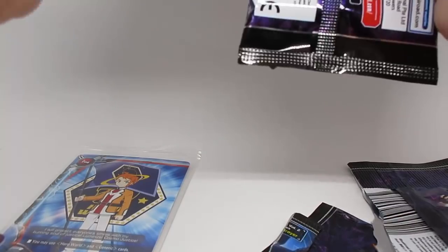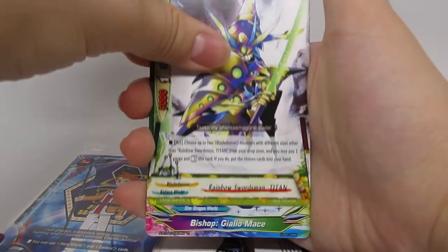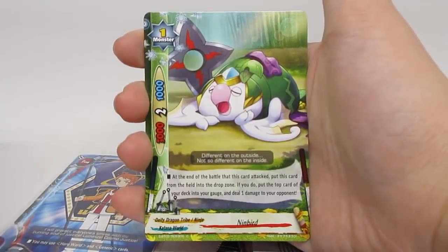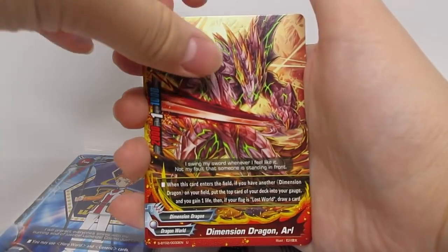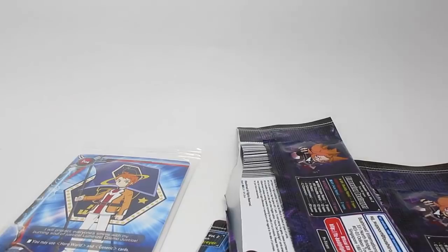Last pack — is this it? We got Titan, Galio Lance, Ninbird, Arl, and Link Dragon Arts Renewal. So we're done, that's it.